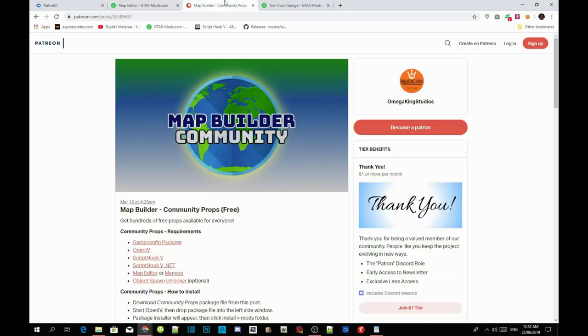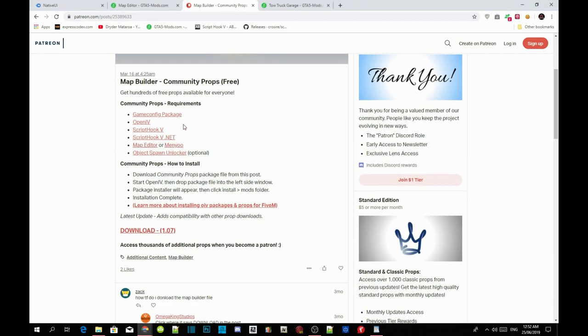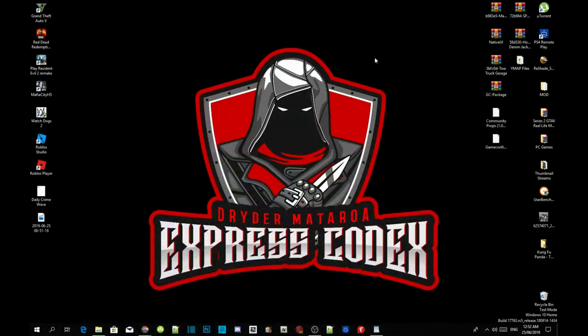Just to let you guys know, when you are downloading Map Builder, the only two things you must download are the Game Config package and version 1.07. Just download those two and you will be fine. Once you have finished the downloading process, we're going to get straight into it.